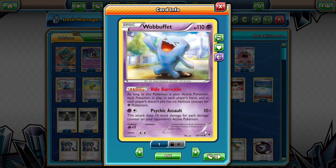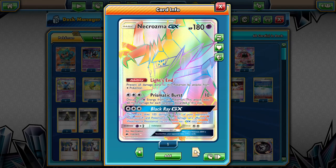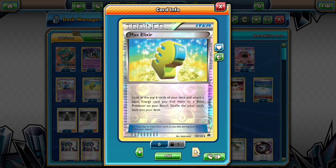We are taking out Garbodor, since it blocks all abilities, and putting in Wobbuffet, which only blocks all abilities except for Psychic types. We may still struggle against something like Greninja Break, who blocks all abilities when it attacks us. But the main idea is that we are playing 2 of these to replace those Garbodors, which gives us 2 extra spaces to play things like those Mews and stuff.